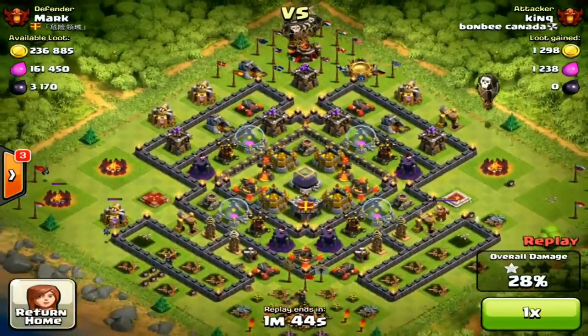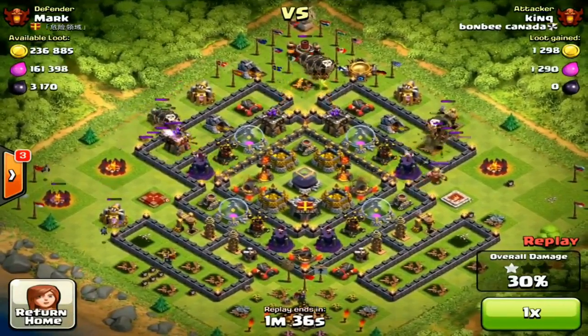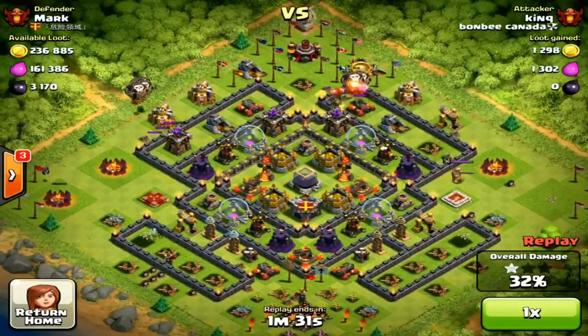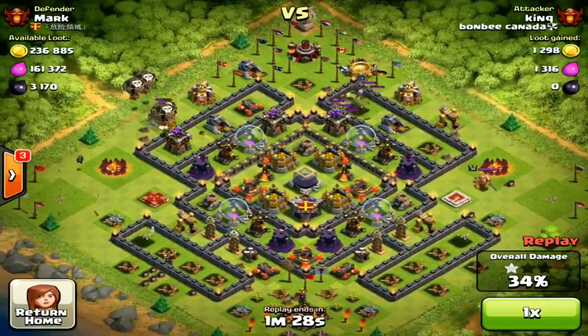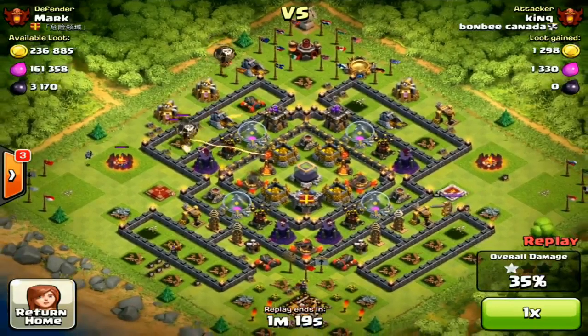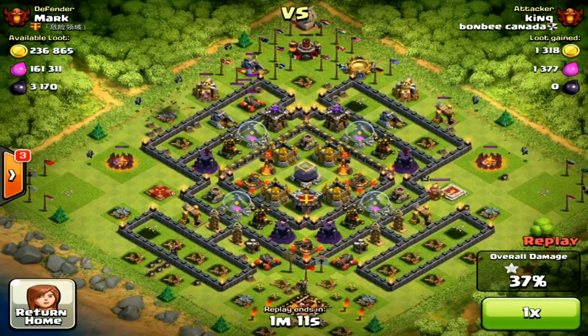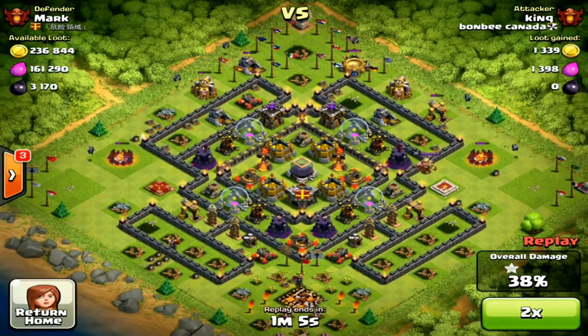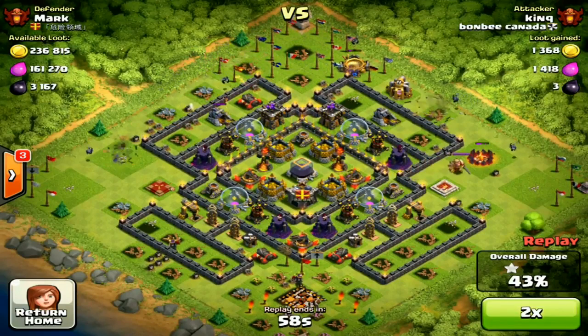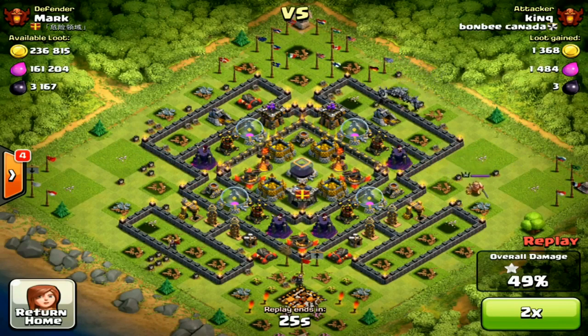This is ballooning at top 10 — the player was King from Bombay Canada, and I was privileged enough to record this. At the time I was putting a series together for balloons and this worked out perfectly. At the highest level, this is what ballooning looks like. With level six balloons and level five minions you can get up to Champions, as long as you've got a base that can withstand or at least slow down a GoWipe. He's at 38% and clearing everything out. The Barb King can do nothing in an air raid — he can't jump or shoot up. That's a typical 50% at Champion level using balloons.